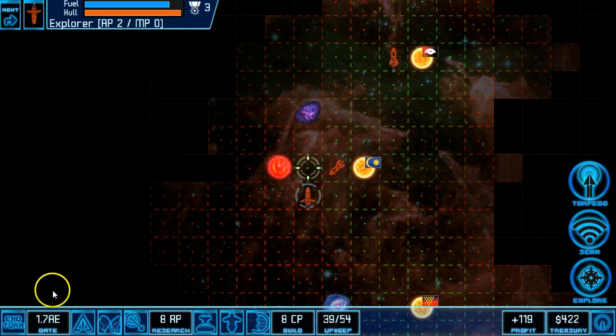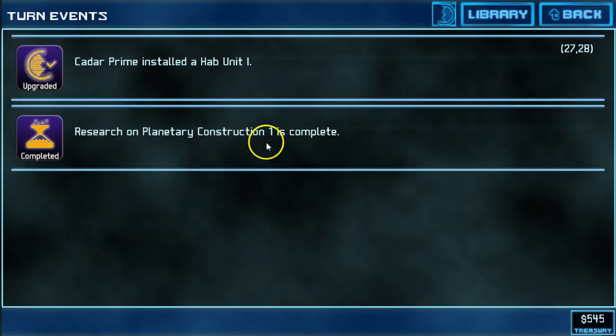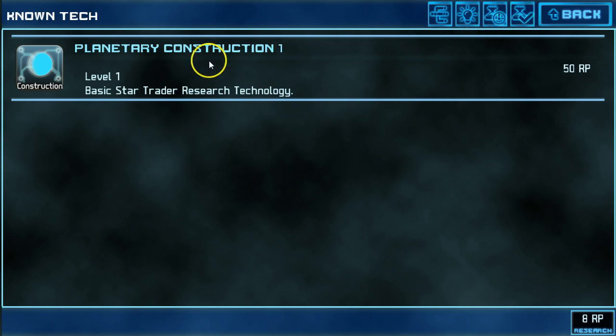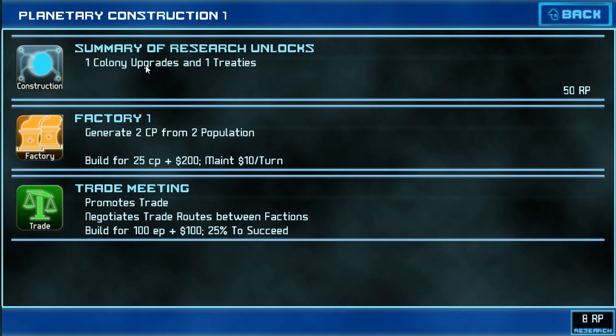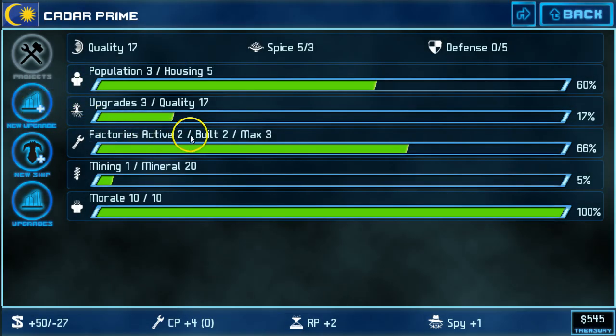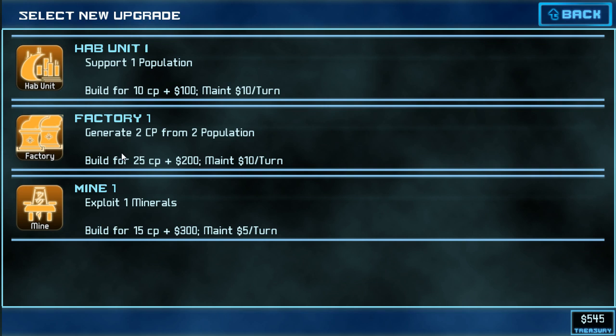The explorer will head back into known space. Now I have carved out a small little corner here. We are excited to see that Kadar Prime has completed another hab. This is the point where I start thinking about other upgrades that will help my empire. Perfect timing — Planetary Construction 1 has just completed. If I take a look at my known tech here, you can see Planetary Construction grants me the factory upgrade. That starts to expand the options of what I can build on Kadar Prime. Right now I have two active factories because there's two points of factory on this planet, and I could use up to three because my population is three.